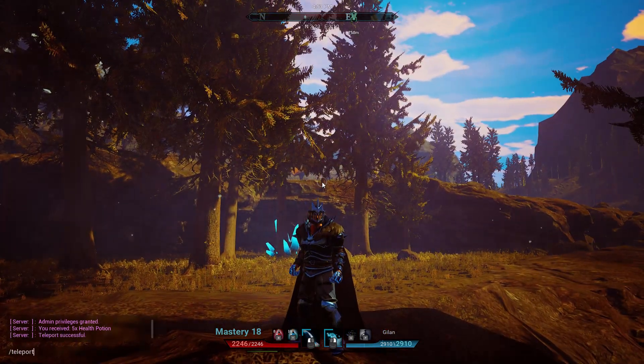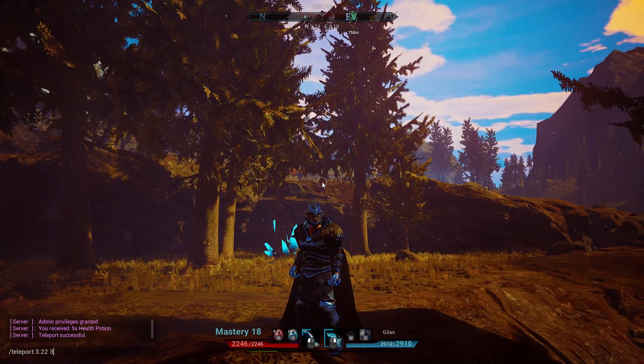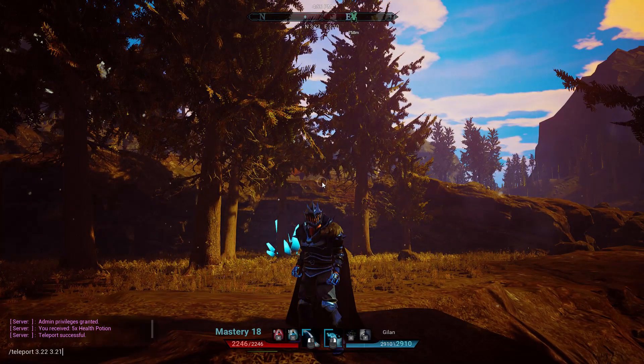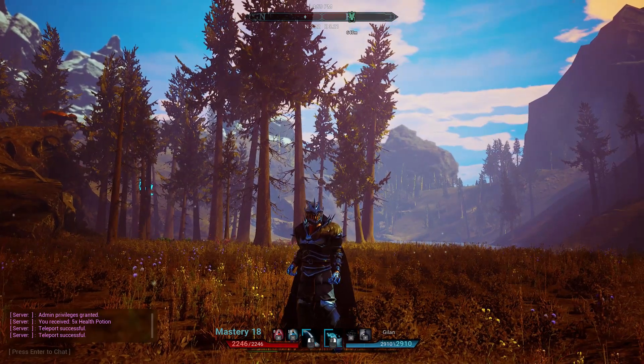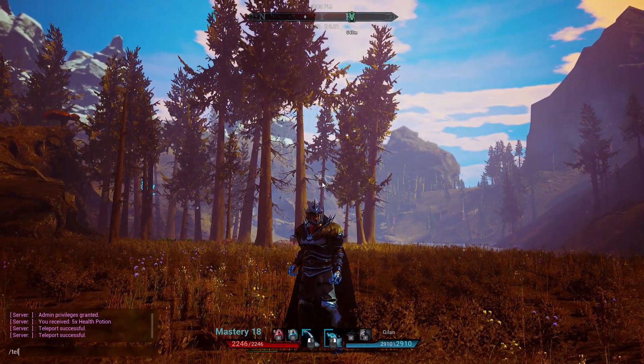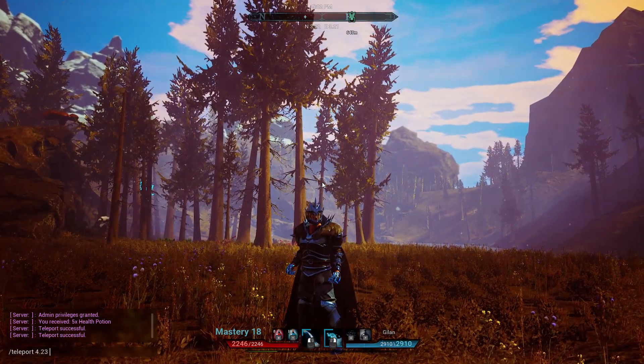To teleport, very simple — forward slash teleport, put the coordinates there that you want to go to on the map. This can be glitched out — that was successful — but I do want to give you a heads up that if you put in something that is not a coordinate, or you may spawn on a mountain, this could happen.